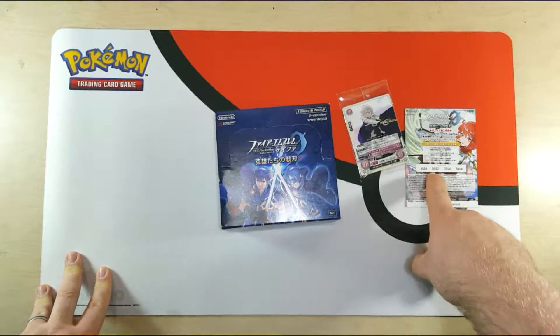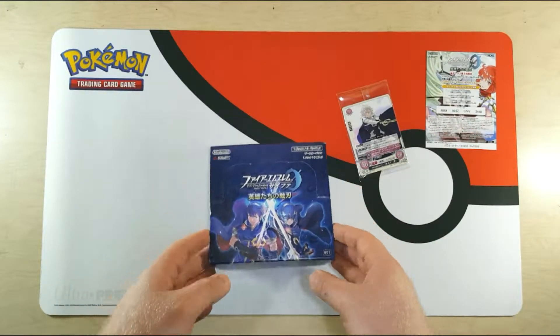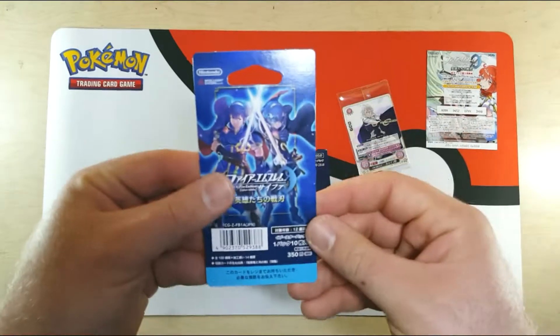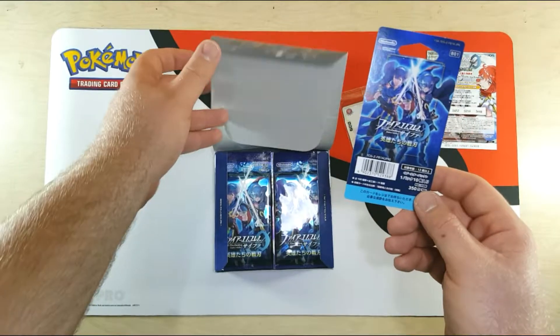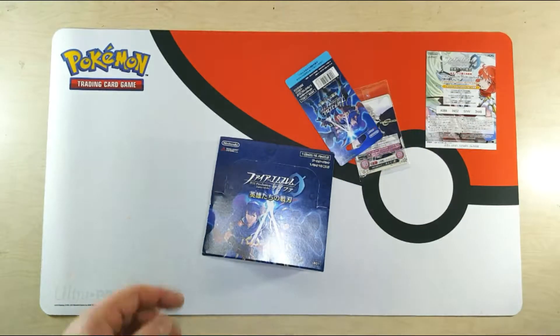Looks like it goes into the shop code — go put that in. I probably can't even use it. But here is what looks like a hanging tag for when they need to order more. So they can hang these up, get to the end, bring that up, and order more.